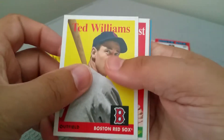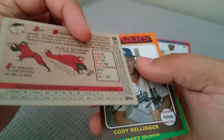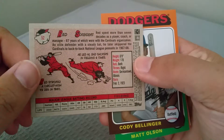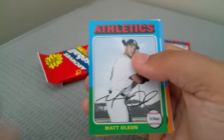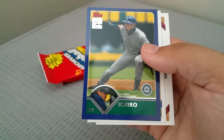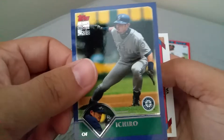Alright, we got Ted Williams. Cody Bellinger. Matt Olson. Evan Longoria. Got one of the Ichiro Archives - 2001 and 2018. Pretty cool.